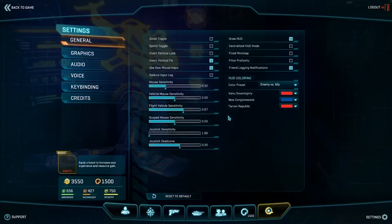Now let's go to the General section for a couple more changes. Inverting vertical fly is really important: if pulling your mouse toward yourself makes your nose go up, that's invert fly — enable it if that's what you prefer, or leave it off if you prefer the opposite. The other setting is flight vehicle sensitivity; I have mine at 67. This depends on your mouse sensitivity — adjust it until aiming at targets feels comfortable, not too sluggish and not too twitchy.